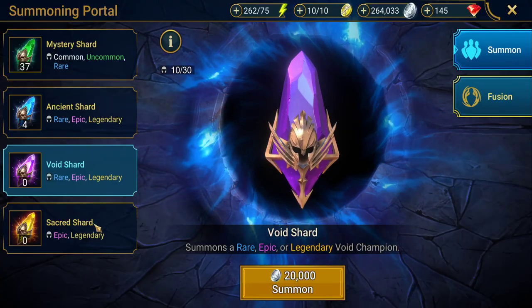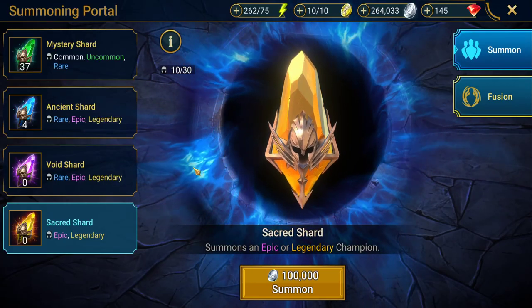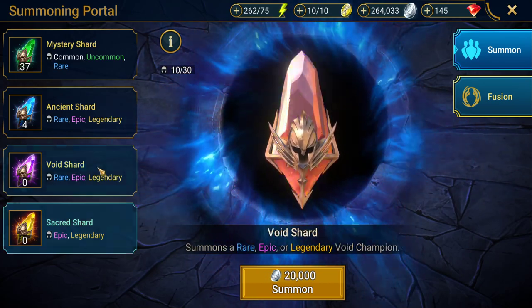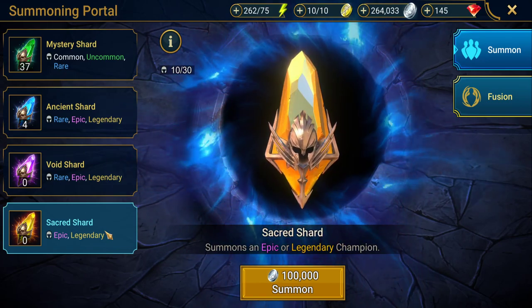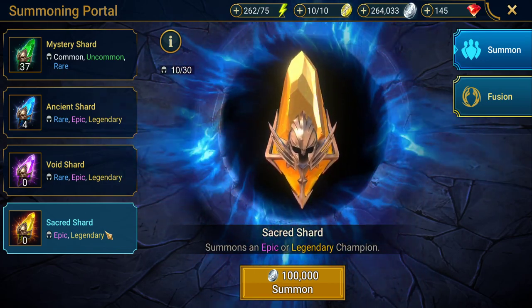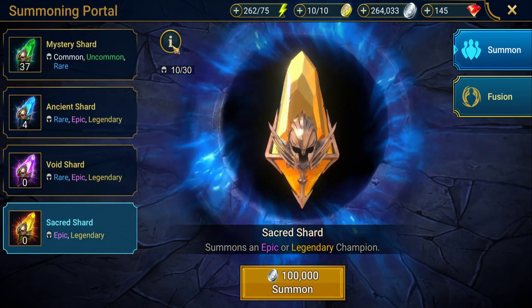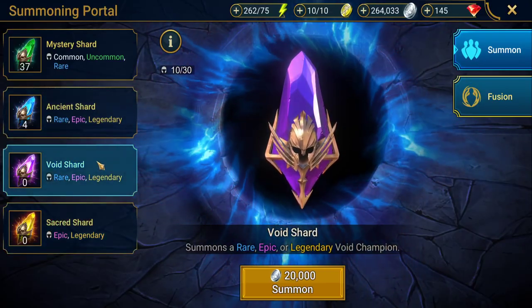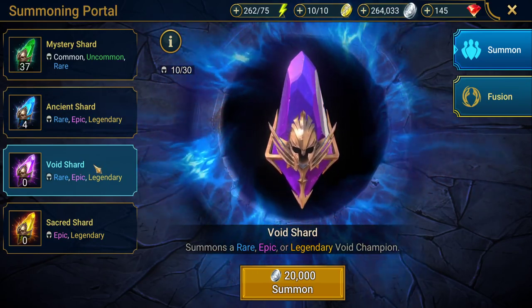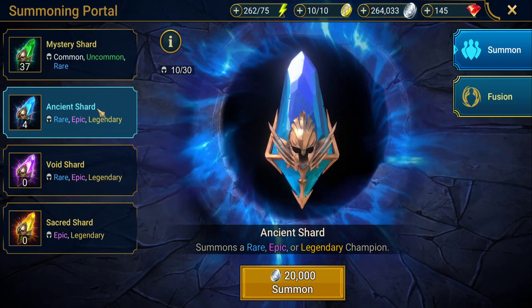During the void event there's a one percent chance of getting a legendary void champion. For sacred shards it becomes a 12 percent chance of getting a legendary. If you're a free-to-play player it is highly recommended to save your shards for these events — especially sacred shards. It can be really tempting to use them straight away, but hold on to them because going from a 6 percent to a 12 percent chance is massive.